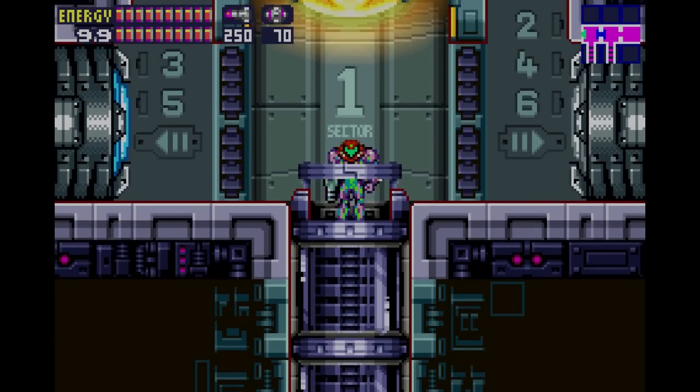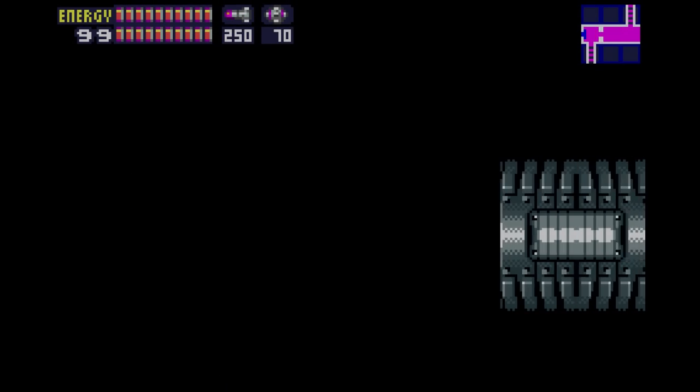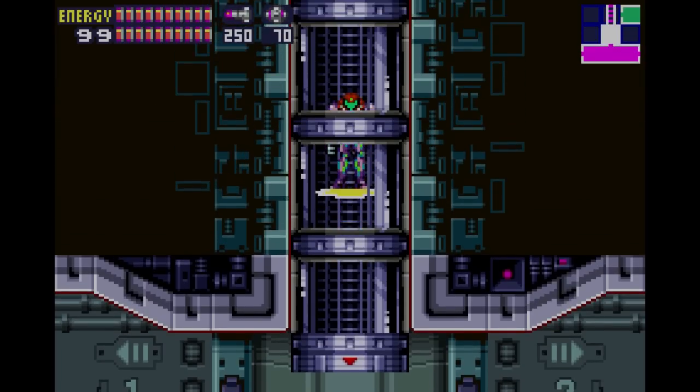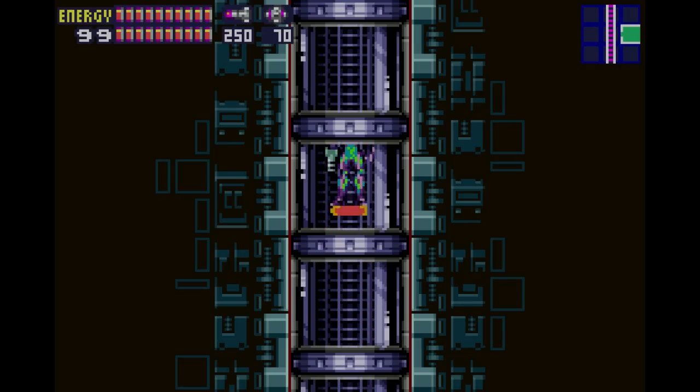Which means that the Federation doesn't need this space station. Blow it up. There has to be X parasites somewhere out there. Based on the shape of the space station, you have to go to each of the struts and disarm the bomb.